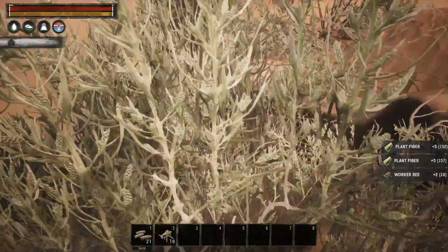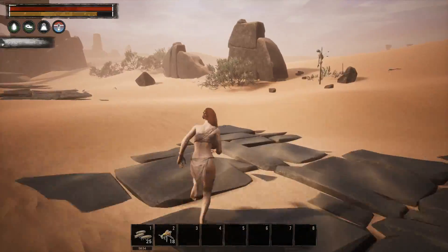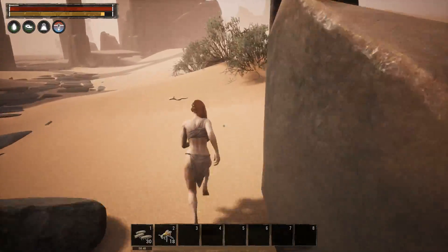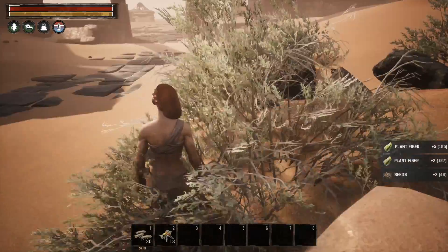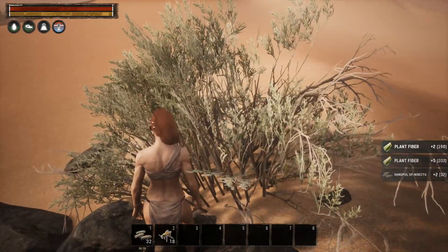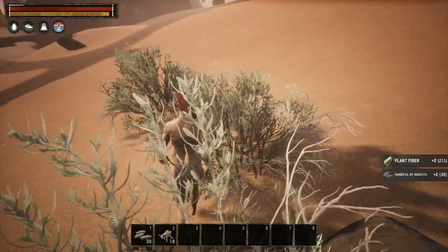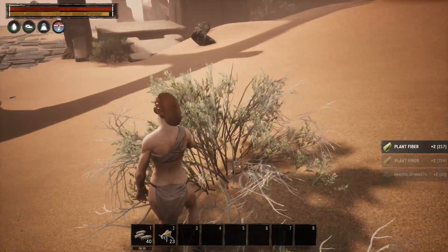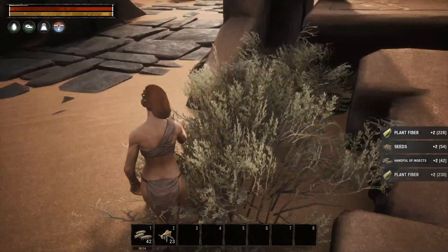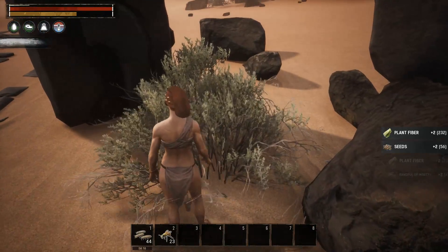I'm on all default settings — default gather rates, default stamina use, default everything — so you can see the experience you'd get on official servers. On a non-official server your experience may vary. Note: I didn't create a new character, so you won't get an accurate representation of the experience from discovering new areas and completing journeys on the way there — you'll get that extra experience when you do it yourself.